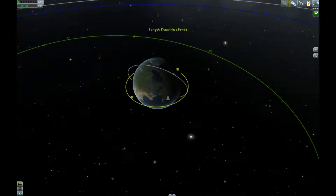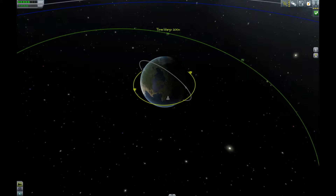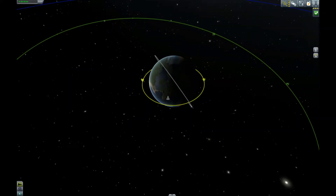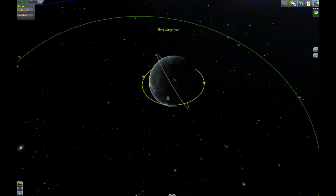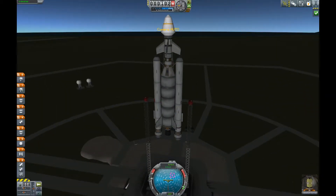We're going to rendezvous a satellite I've already orbited even before the previous episode — it's the Munchkin 1 probe. It's a probe I've deposited in orbit. I've left it behind when returning with Jebediah on an earlier mission. I've just put the satellite above us, as you can see on the navball.